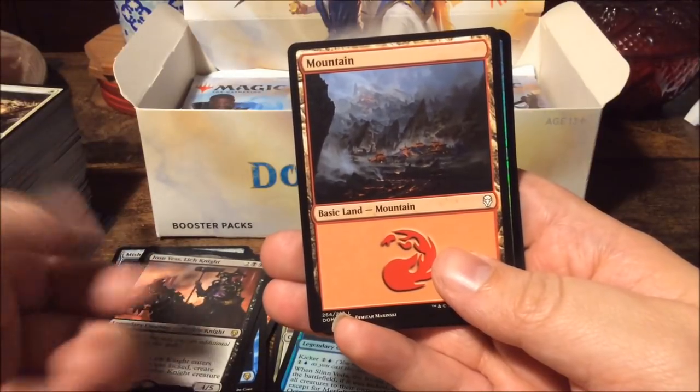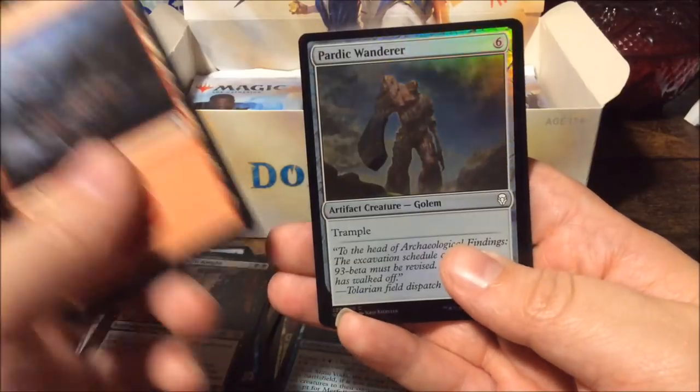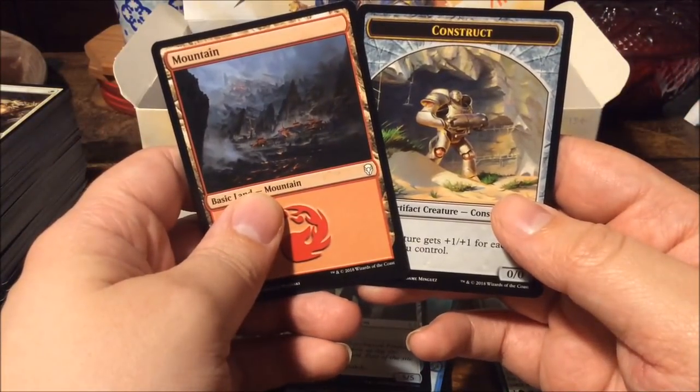Ever since I actually played it I like this card — before spoilers I didn't really care about it. As our foil we have a Bardic Wanderer — nothing too special. And a construct token.